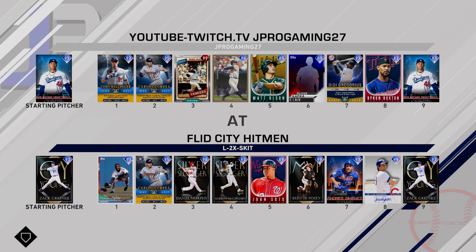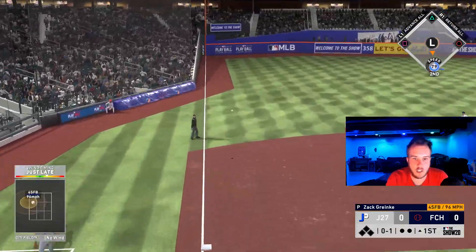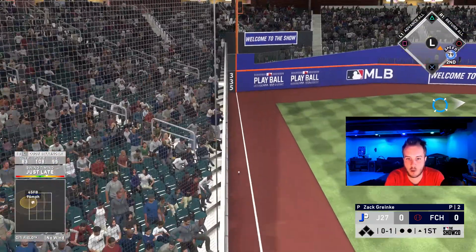We're going against Cy Young winner Zach Greinke — we haven't faced this card yet. He's got Kenny Lofton, Correa, Murphy, McCutcheon, Soto, Posey, Andres Jimenez — haven't seen him yet. Get down that line — there we go, Bellinger. Good start there. We're going to have a leadoff double for Cody Bellinger.